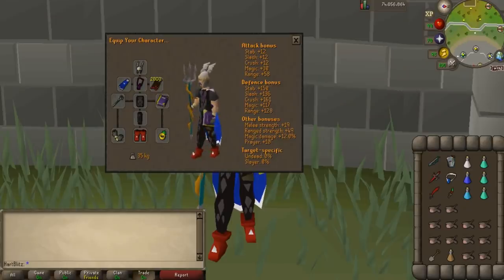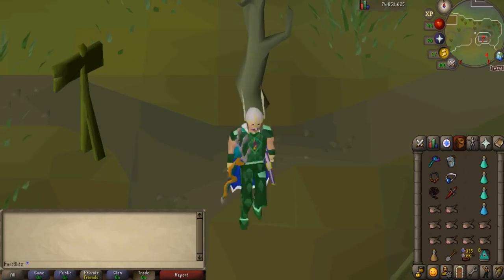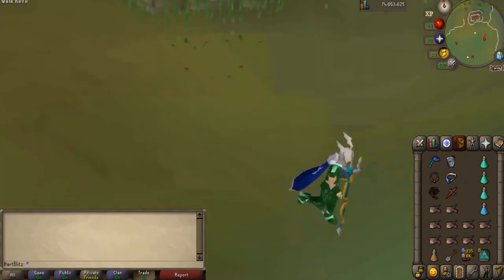A cheaper alternative setup would use Dragon Boots instead, Black D'hide Chaps and Body, a Magic Shortbow with Rune Arrows, a Dragon Scimitar and a Dragon Dagger, a Superset to speed up kills in the crypt, and a Ring of Dueling to restore stats and teleport to a bank. The way you get there is to use the Barrows Teleport tab.